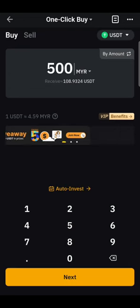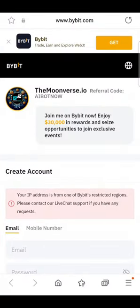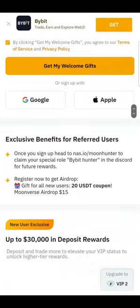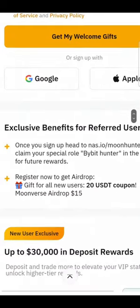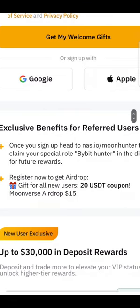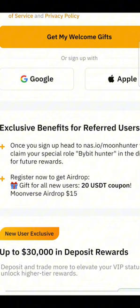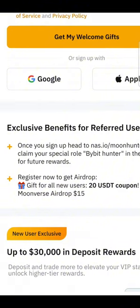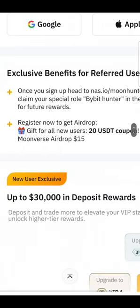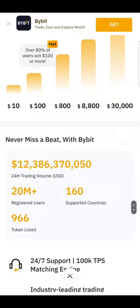If you are a new account and you sign up with $100 using our link, you can actually get up to $30,000 bonus. Right now, limited time, you can get a $20 USD coupon — it can be USD, a discount coupon, or anything random. Most importantly, if you top up $100 within 7 days, you can actually get a $15 airdrop USDT into your wallet. Bybit has the highest giveaway right now.